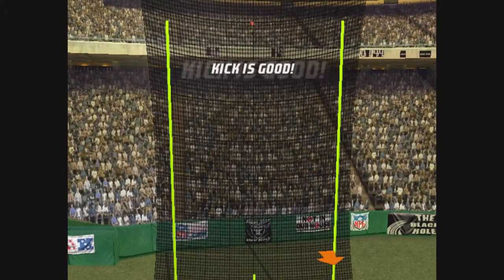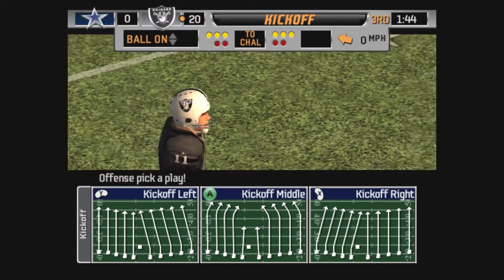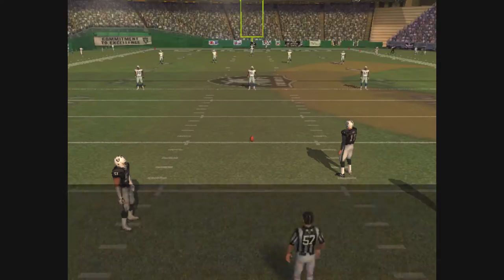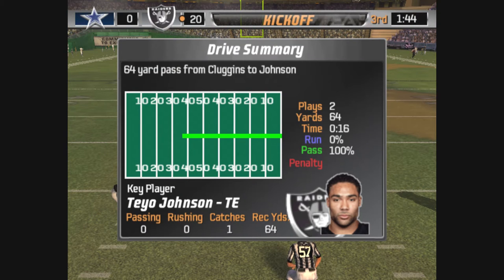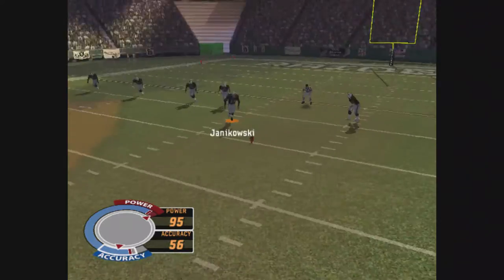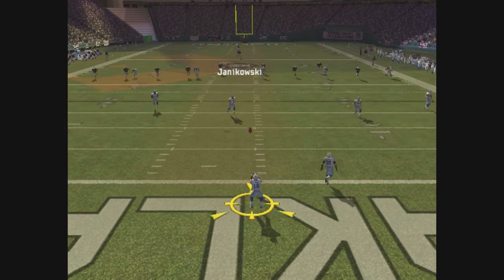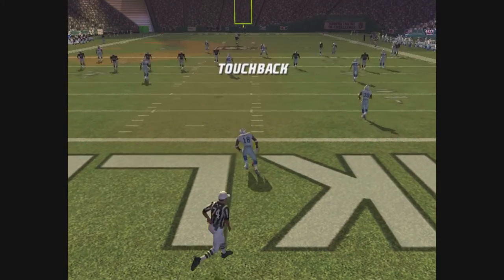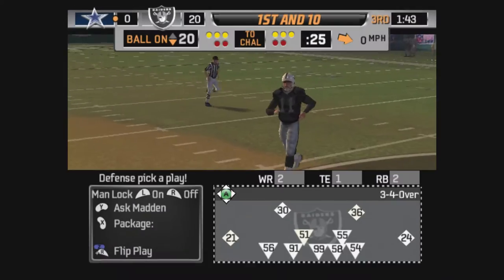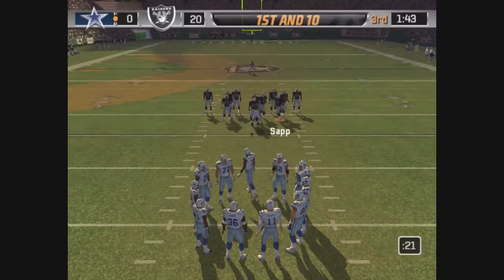The extra point attempt is good. The Raiders are really rolling now as they continue to build their lead — a good-looking drive. They score the touchdown and the offensive unit should be very pleased with their performance. They were able to get other players involved, and anytime you can accomplish that it gets your whole team excited. This one is fielded by number 18 — the Cowboys face an uphill battle as they begin this drive at their own 20.